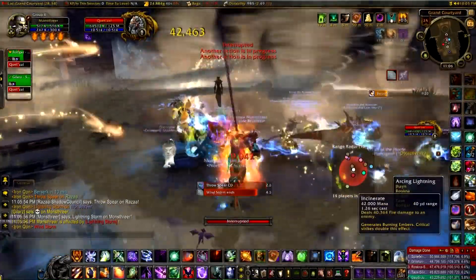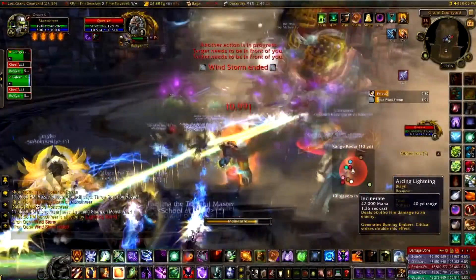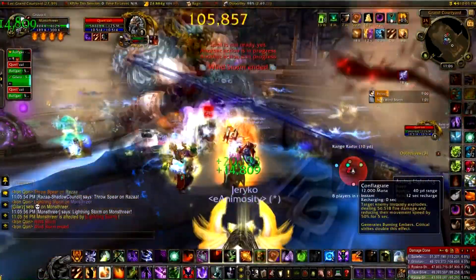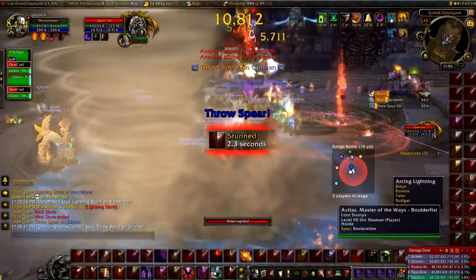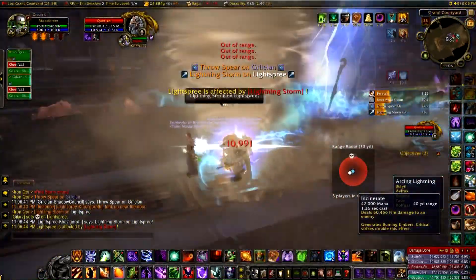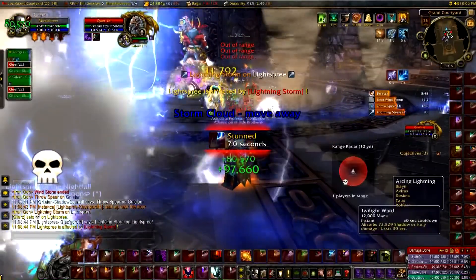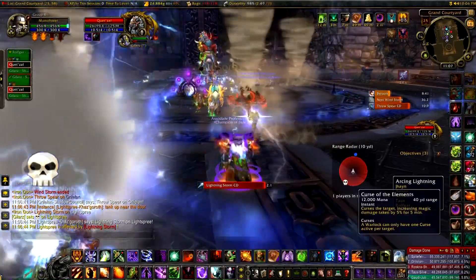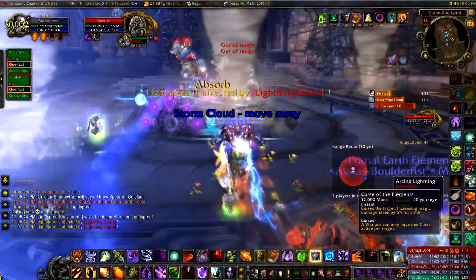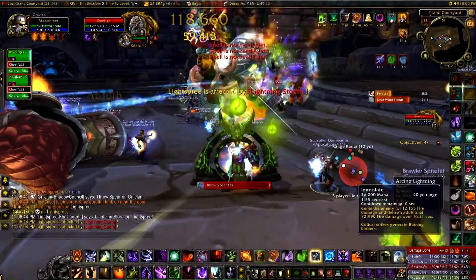In this part of the fight you get pulled into the center along with all your raid members. If you try to get out it just pulls you back in, so it's pretty pointless to try to escape. Around the outside there are tornadoes — if you get caught in one it'll stun you and whirl you around for a couple seconds. Just avoid the tornadoes and keep an eye on your range radar and abide by it.